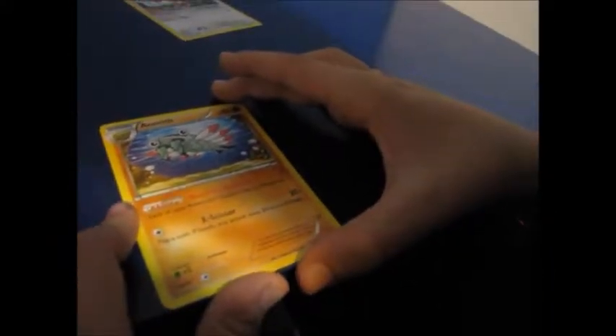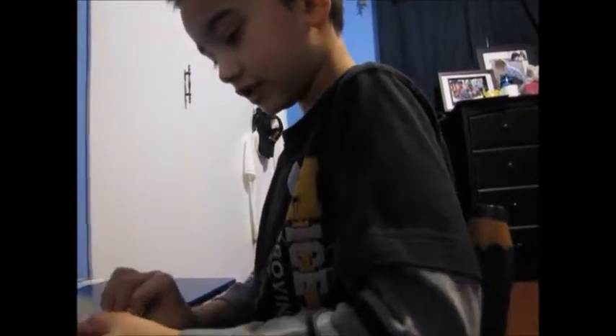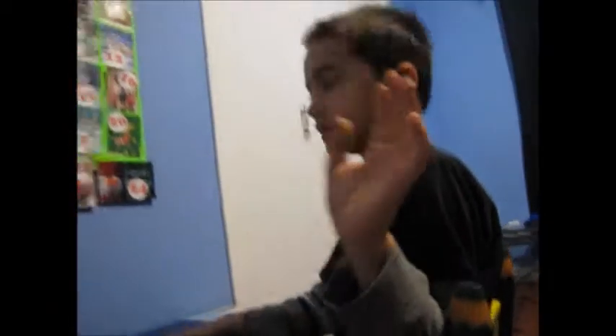He has an ability called Restored: each of your restored Pokemon has no weakness. That makes sense, so you can see the weakness symbol down here — the little leaf — and that's the weakness icon.